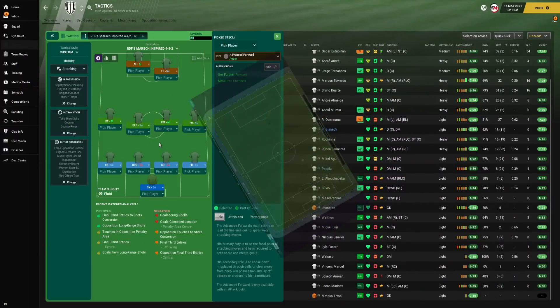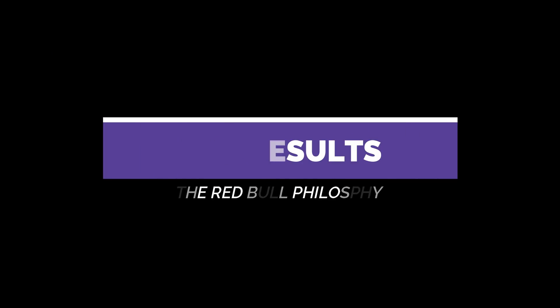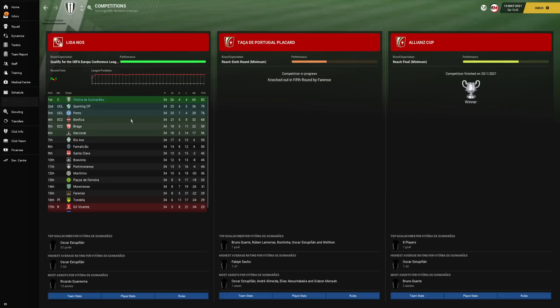That wraps up the tactic — now for the results, starting with Vitoria as it's the most impressive. They were predicted to finish fifth in the Portuguese top tier. In the league, we finished top: played 34, won 26, drew 4, lost 4 — best goal difference in the league with 82 points. Three of the four losses came away, including 4-2 defeats to Porto and Benfica.